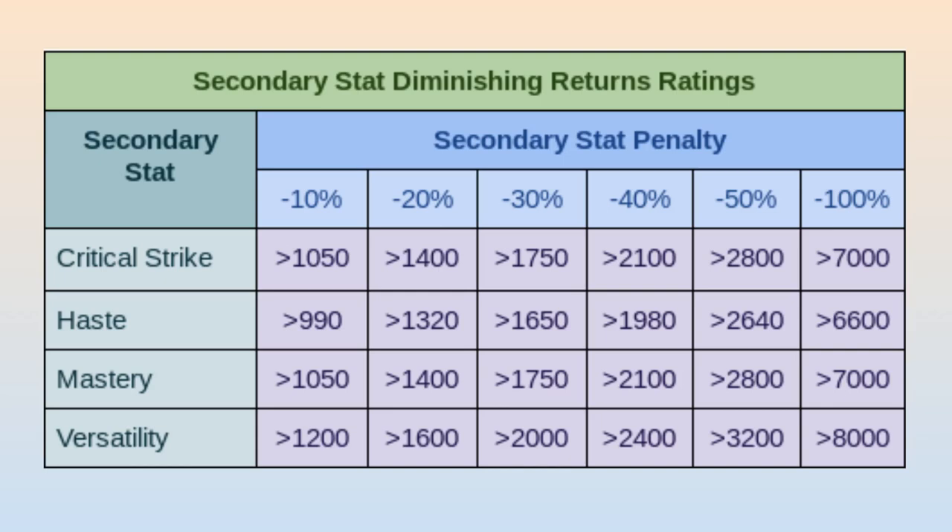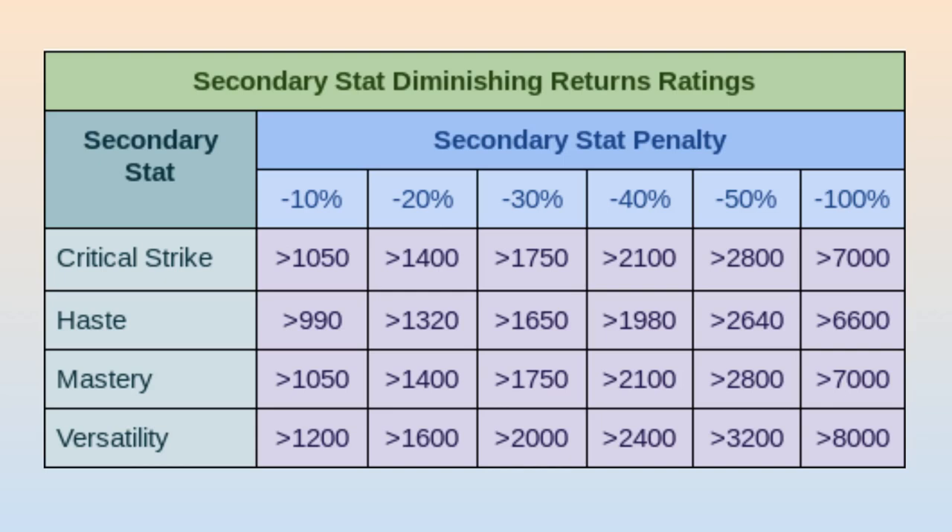This can get a little more complicated when we look at how miscellaneous secondary stat bonuses are normally given to us. In particular, mastery bonuses are almost always provided in the form of mastery rating, while all other secondary stats are generally provided in ways that don't interact with the modern secondary stat diminishing returns system. As such, strong mastery effects in particular can very easily get penalized by the secondary stat diminishing returns system. But beyond that, this pretty much covers everything to do with secondary stat diminishing returns.